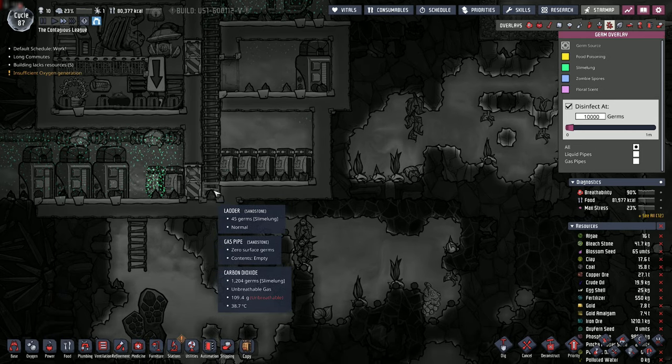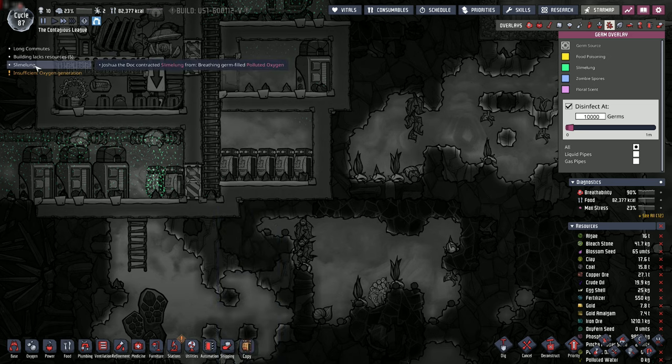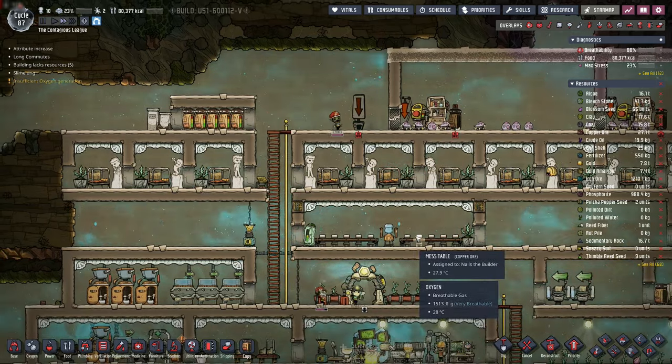I love how quickly the slime lung germs go down in a chlorine environment. Oh, this is a carbon dioxide environment — no wonder it's not working. Dagnabbit — Joshua the Doc got slime lung now. Well, it is what it is.